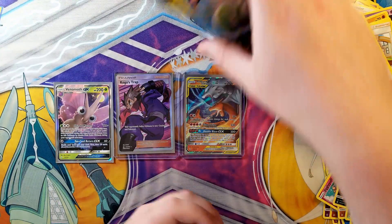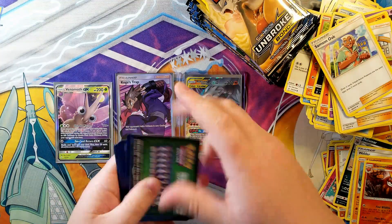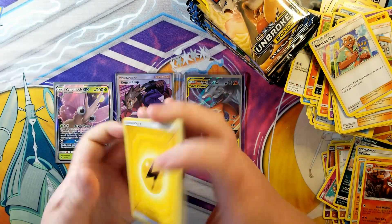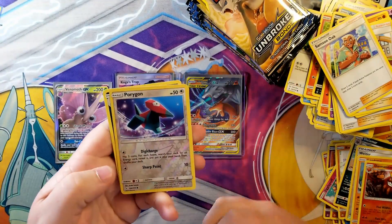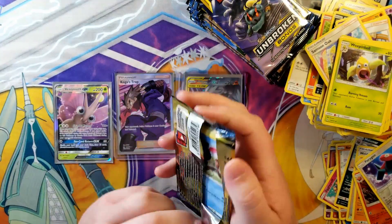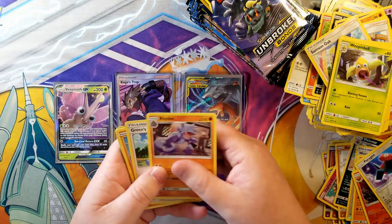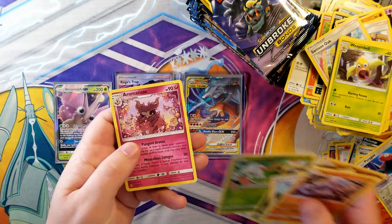That probably takes the full art spot, which means we're looking for our hyper rare card. Lightning, Weepinbell, Surprise Box, Torkoal, Clefairy, Poliwrath, Eevee, Drowzee, Pikachu, Porygon reverse with a Crocodile. Another green coat card. Green's Exploration, Drowzee, Cubone, Crabrawler, Sandile, Caterpie reverse with an Aromatisse.